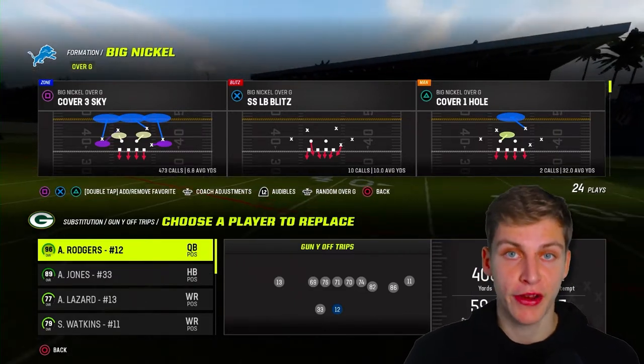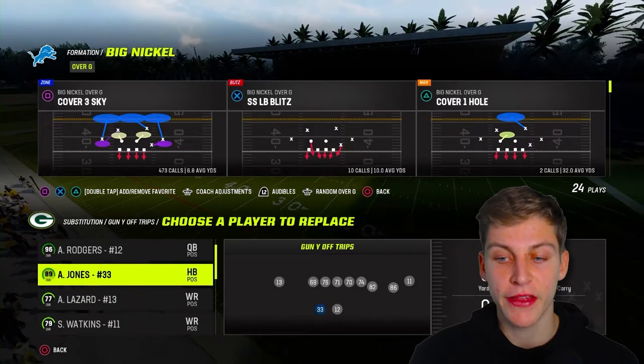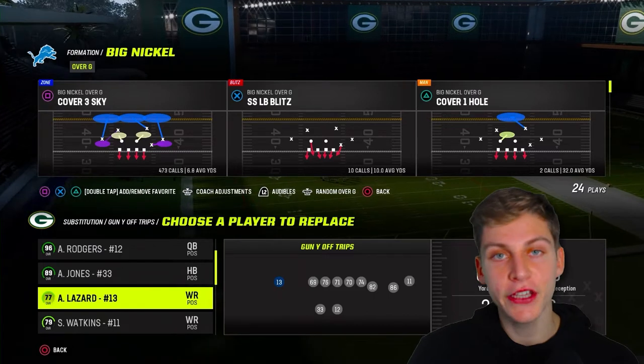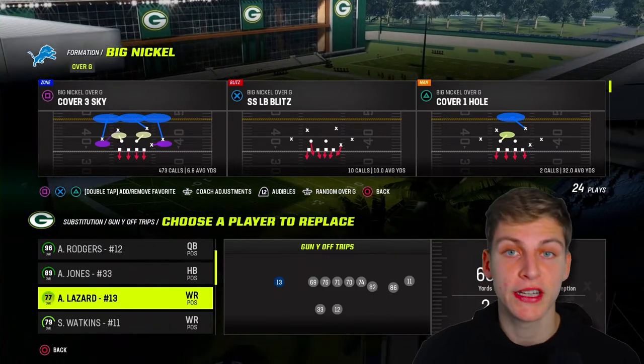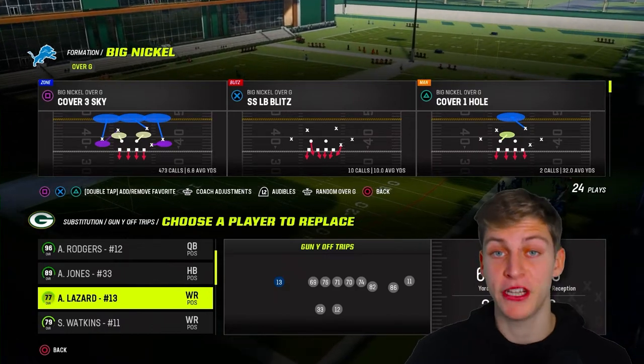We also need three Route Apprentices. Number 11 needs Outside Apprentice. My tight end needs Tight End Apprentice. And number 13, Alan Lazard, should have Slot Apprentice in the slot right there. It works out perfectly — that is my favorite combination for this offense.